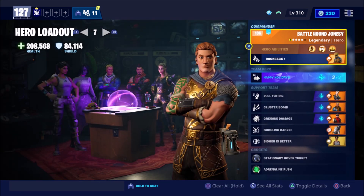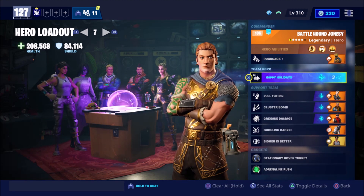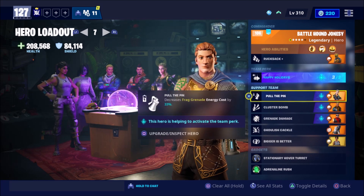For our commander we've got Battlehound Jonesy. For our team perk we've got Happy Holidays, which reduces durability cooldowns by 40 percent and stacks independently from other cooldown reduction perks. This is so we can use our grenades all at once without having to wait for the ability cooldown to reset on the grenades. For our support team we've got Pawn the Pin, which decreases frag grenade energy cost by 33 percent.